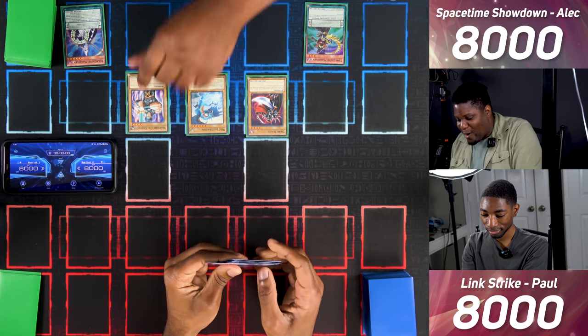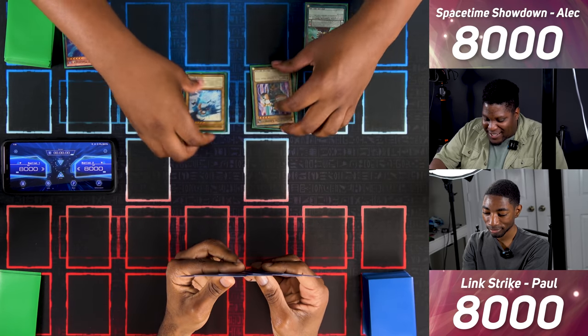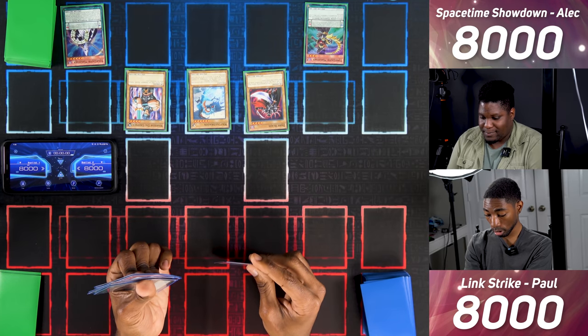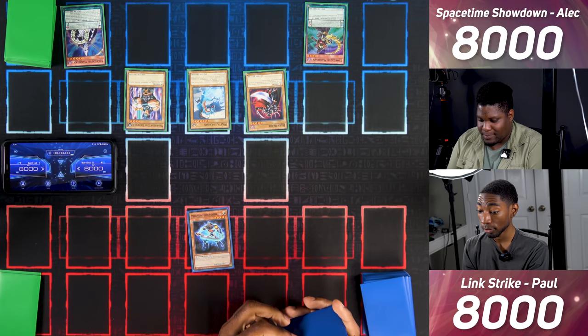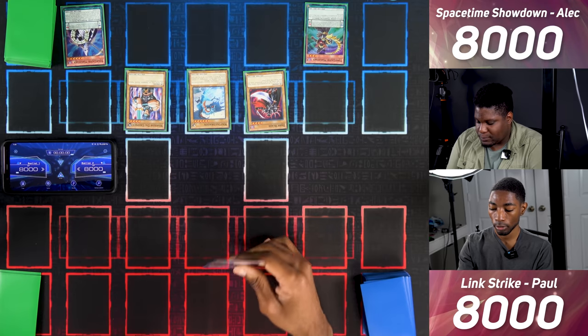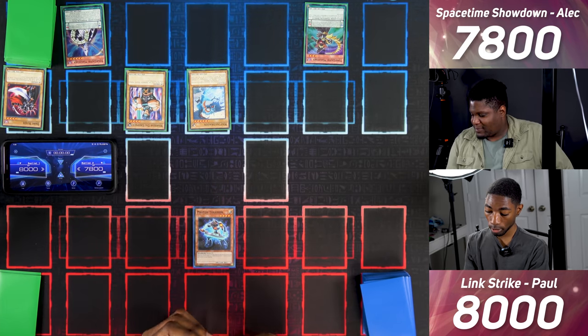I Pendulum Summon three: Wattail Dragon, Dark Blade, and Warrior Dygrapher. You might have a trap later so I have to do it all now. I draw and Special Summon Photon Thrasher since I control no other monsters — he can't attack if I control another monster. I enter battle, attack Dark Blade for 200, set three cards, and pass.